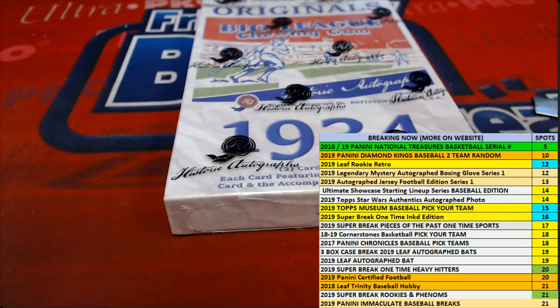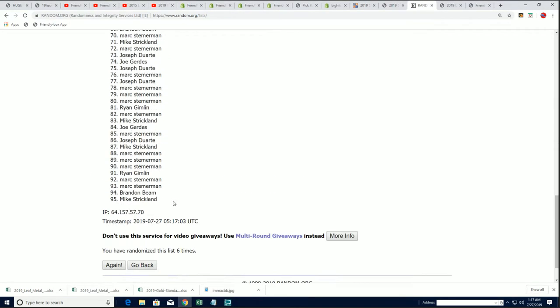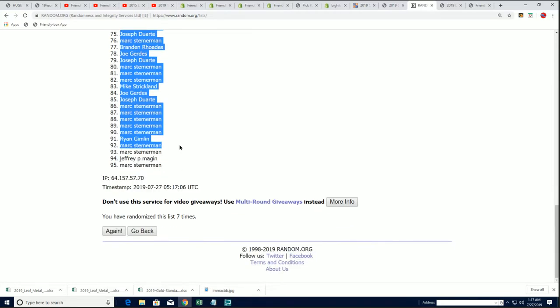All right, so back to the random here. We randomize each list seven times apiece, and then we stack them up side by side. Good luck — here's lucky number seven. That's pretty much how all of our random format box breaks work.